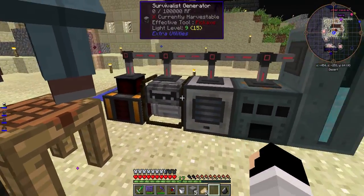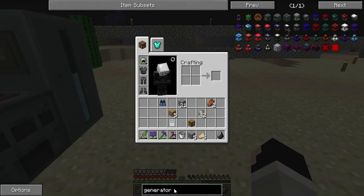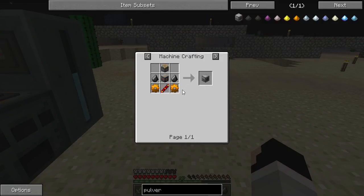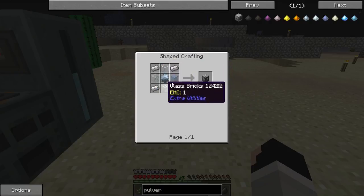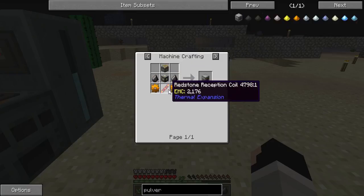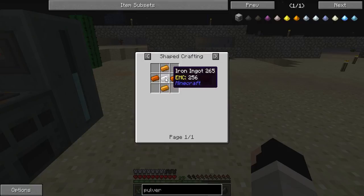I've made the pulverizer. To make a pulverizer, it's fairly simple — just takes a little bit of resources. To make it: copper gear, redstone reception coil, machine frame which is only 4 glass, tin gear, and 4 iron. To make a tin gear you need 4 tin around a piece of iron. To make the reception coil you need 2 pieces of redstone and a piece of gold. Same recipe for copper gear, just around 1 piece of iron.